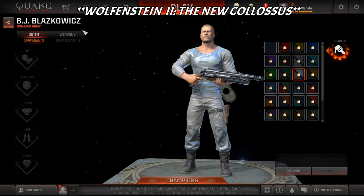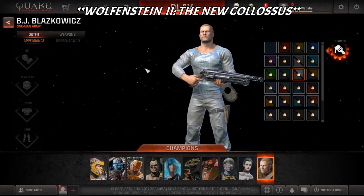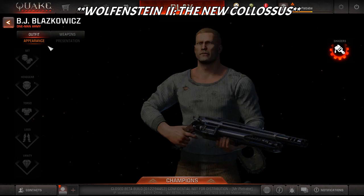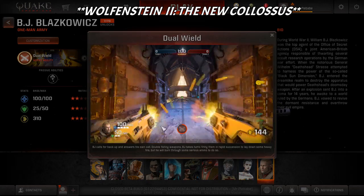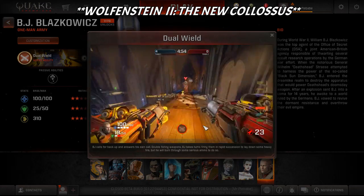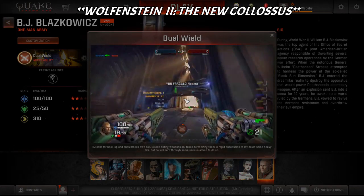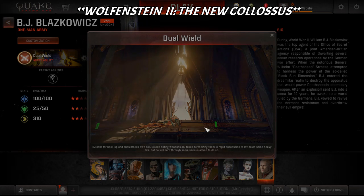BJ Blazkowicz One-Man Army is available now in Quake Champions using shards. Let's also show off his ability - we'll watch the dual wield ability video. Whatever gun you have in hand it loads up and puts a timer on your screen to show how much time you have. Then it fires two weapons at once. It actually also works with rockets, which is insane - you'll be able to kill everyone. Here it is with two railguns, shooting left and right. You could definitely go on a rampage with this ability.